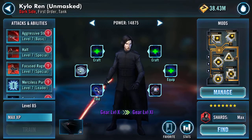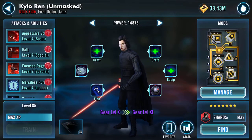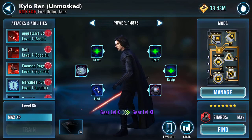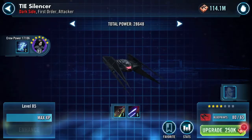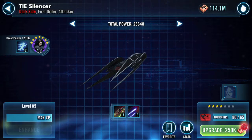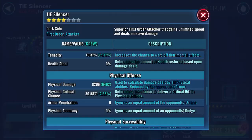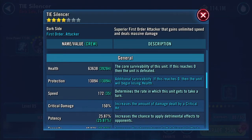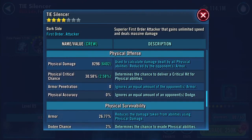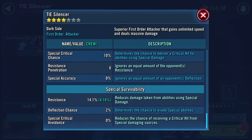Good evening YouTube. I am working on Kylo Ren unmasked. I've got three bits of gear that I can apply now, and I've also got enough stars to five-star the Silencer. This is more about what the impacts of gearing the pilot has on the ship. My current speed is 172, with 76.5 thousand health and protection, and there are the other numbers if any of those are of interest.